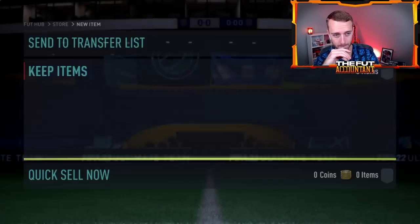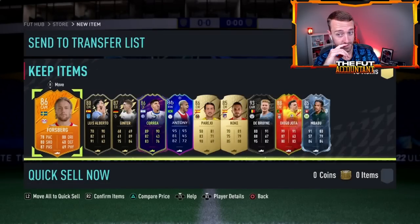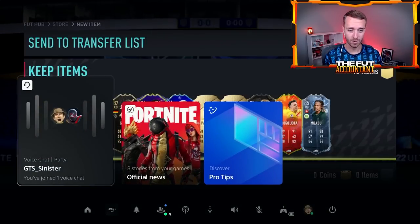Forsberg again - why does this guy Forsberg pop so much? Only two non-specials, but a lot of your specials are lower rated - 87s, 86s. 93 KDB, not bad. Very colorful pack. We move.